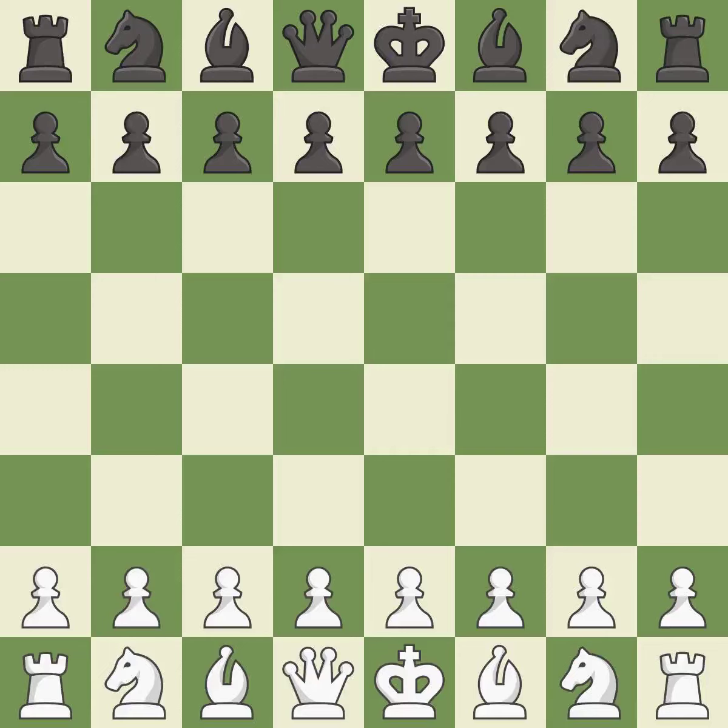English Opening, Symmetrical, Anti-Benoni Variation. 3...cxd4 4.Nxd4 e5 5.Nb5 — a sharp, back-and-forth game where both players had chances. That game was pretty competitive. White played a bit better than Black in the opening, the middle game battle was fairly even, and Black found some nice moves in the middle game.